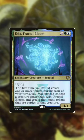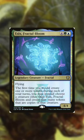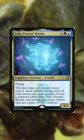Essex Fractal Bloom — all you're going to have to do is shove a deck full of little token generators that create a lot of tokens out of nowhere, then pick the biggest creature on the board and boom, there you go.